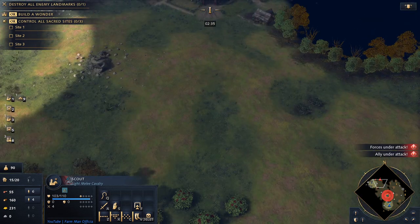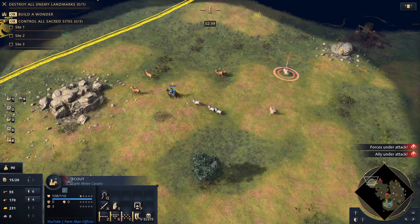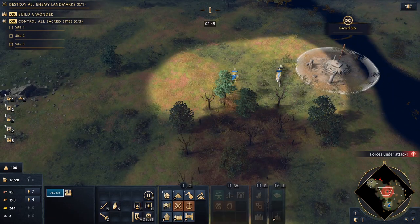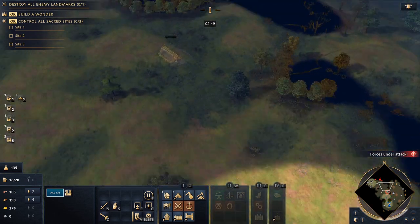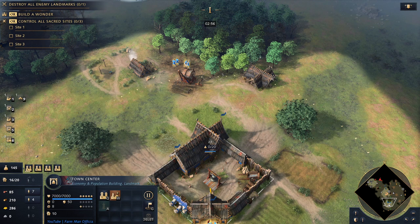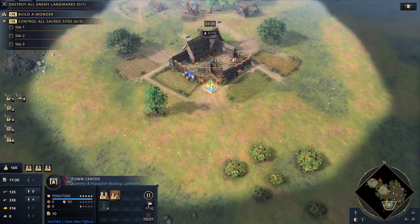Looking good so far - we want that magic number of eight on food. Get some hunt nearby just to make sure we get the bonuses we can. There's an annoying wolf attacking the villagers, but at least we get the bounty for it. Keep going and keep an eye on your villagers because it's quite risky to go forward like that, especially if your opponent scouts it. Try to keep your scouts in front to distract your opponent's scouts from seeing what you're doing.